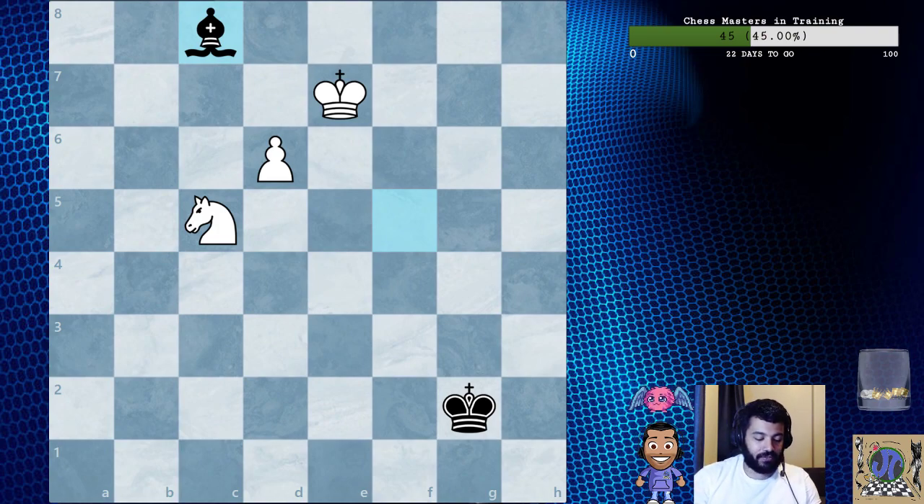Black was saved first of all because the pawn had not yet reached the seventh rank, and second because the bishop's diagonal was sufficiently long — five squares. The knight and king are only capable of intercepting two squares apiece, which leaves the fifth square free. The king can only hold two squares and the knight can only hold two squares, so unfortunately if you have five squares you can't attack all of them and the bishop is safe.